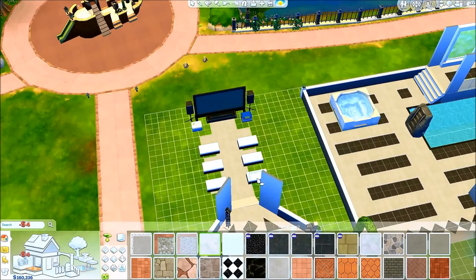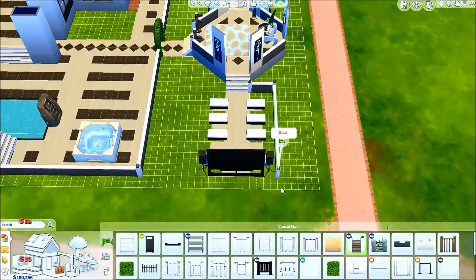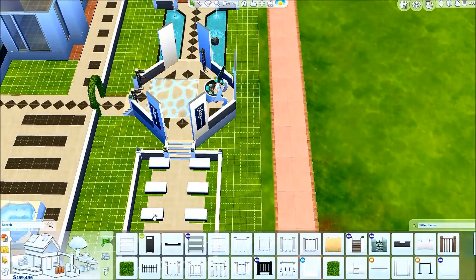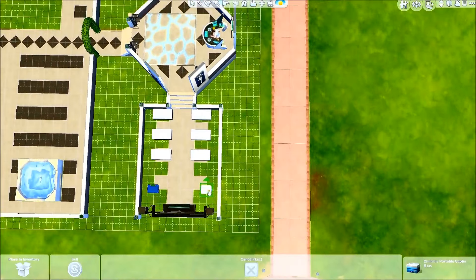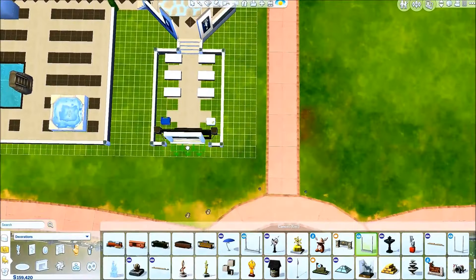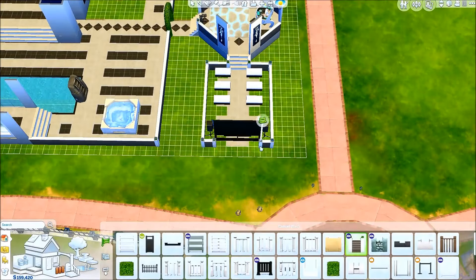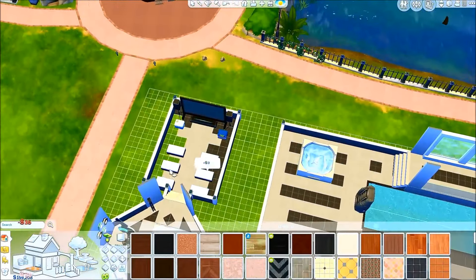I added another area over here — I wasn't too sure what to put there because I wanted to use as much of the extra space as possible. I went back and looked at some videos, and I remembered making a movie area in the video with Simprove that I really loved, so I went ahead and remade that concept in this area. It looks just as nice.